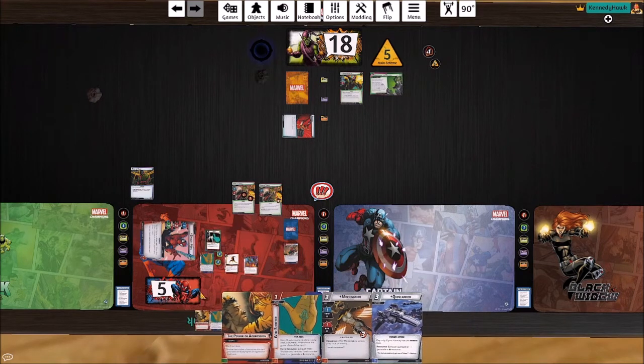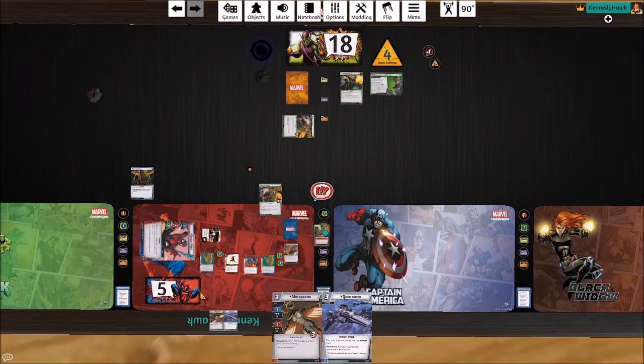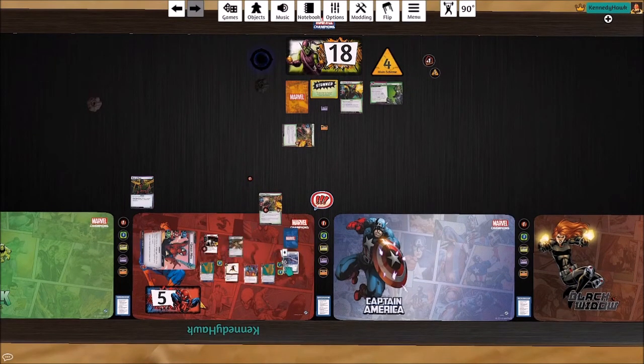We've got some board setup here, so let's see what we can do with this crazy hand. Pay one, two, three for a Brawn — Brawn's going to finish off this goblin thrall and remove one threat from the main scheme. We'll pay one for another Web Tracer, just getting some setup going, and then pay one, two, three for a Mockingbird who's going to stun that villain. We'll ping this little guy too. We got lots of our resource generators out but not the Quinn Carrier.